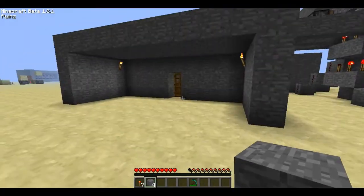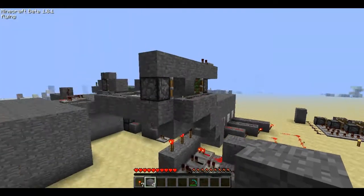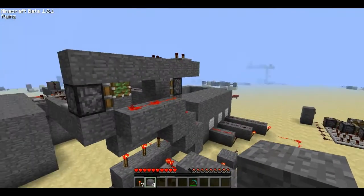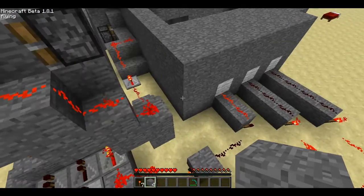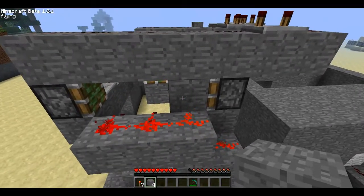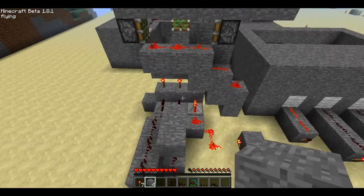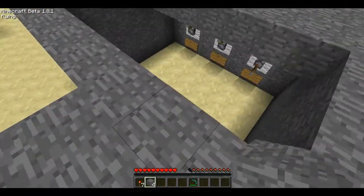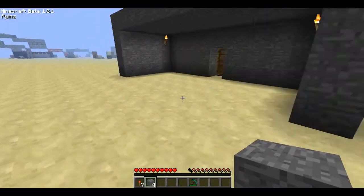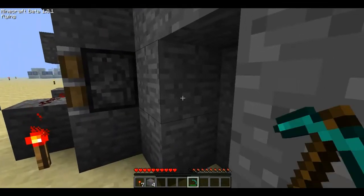By doing that, we just toggle the door. You can see it's switched outputs. We need to do this a certain amount of times, and then right when we get it over the torch, it will activate these pistons over here. What's so cool about the ring counter is that it's not random — it goes in a certain sequence, which allows us to set the combination, because it is not in a random order.